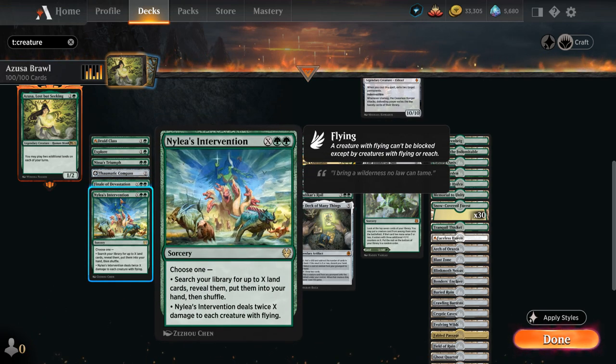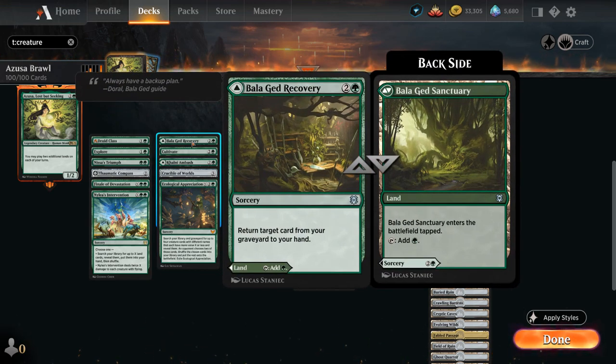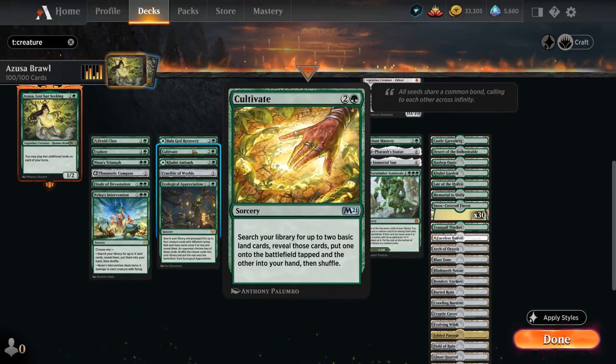Nissa's Intervention can search our library for X land cards and put them into our hand — we often want to cast it for a large amount to fill our hand with lands — or we can deal twice X damage to each creature with flying. Ecological Appreciation lets us search our library and graveyard for up to four creature cards with different names of mana value X or less; our opponent chooses two we shuffle back and two we get to put in play. Bala Ged Recovery is mostly a land but can also be a sorcery to return a card from our graveyard to hand, and the Ambush is mostly a land that could also be used as a fight spell.